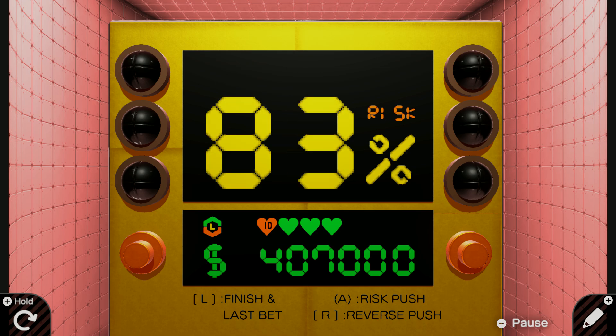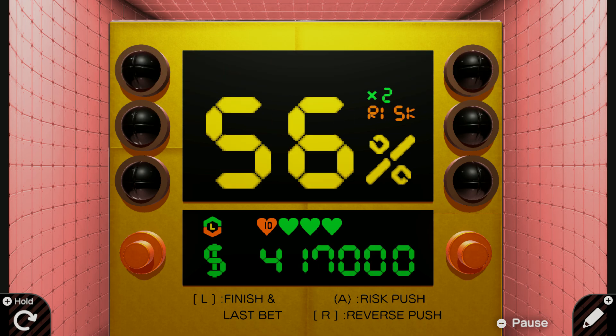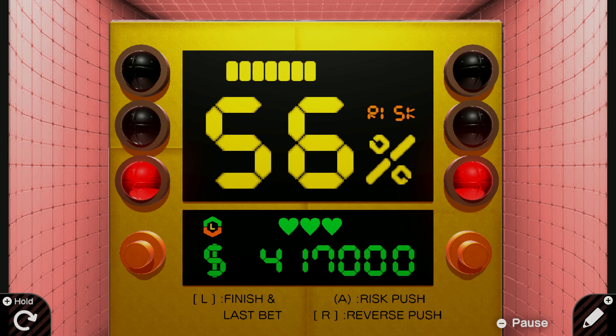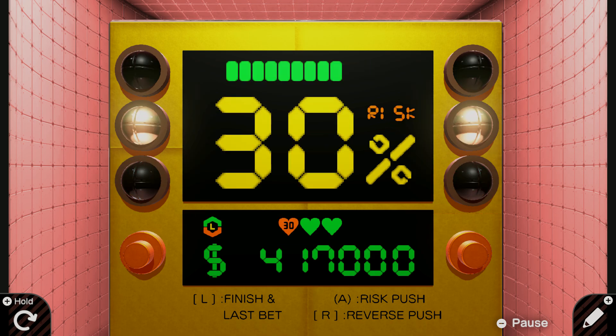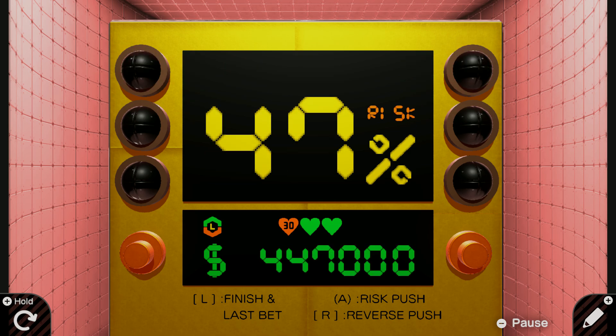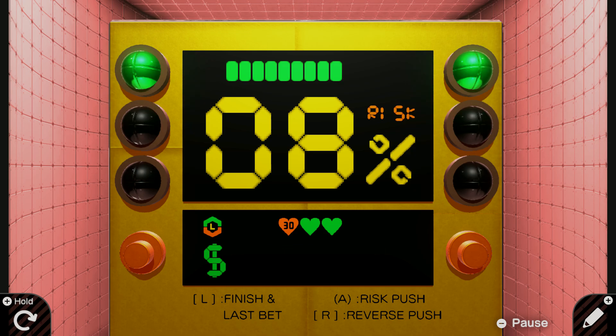I don't want to press it if it's like that, but if I get five go past, then I lose a life, so I don't want that. I want to try to become a millionaire — I don't know how long that would take. I'm gonna go for it! I went for it, I shouldn't have gone for it. We're getting back up there. 8%, we'll go. Yes!